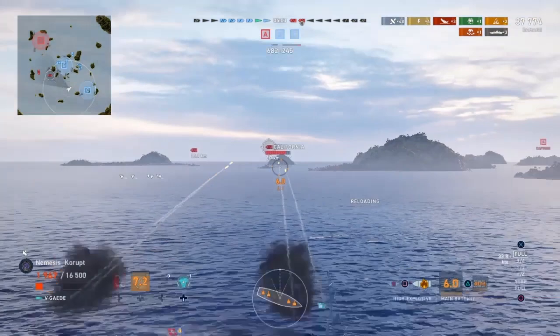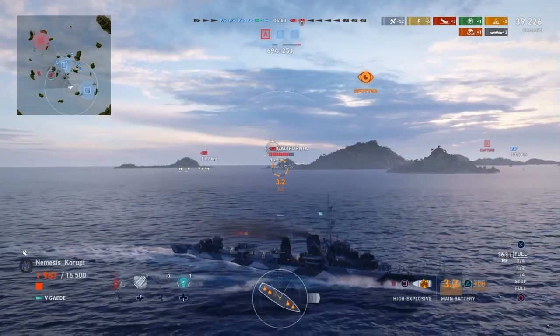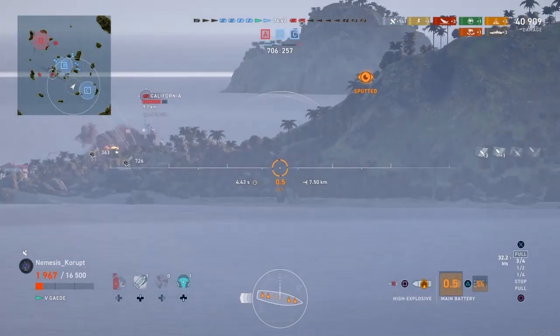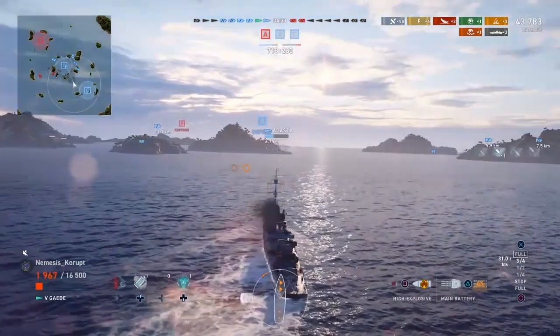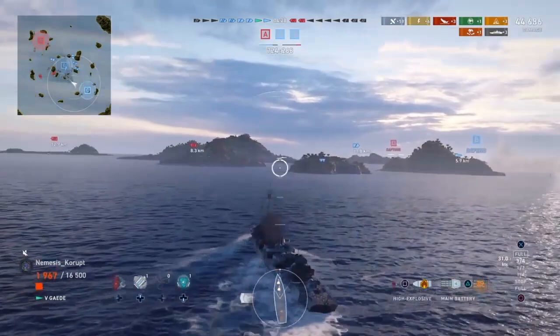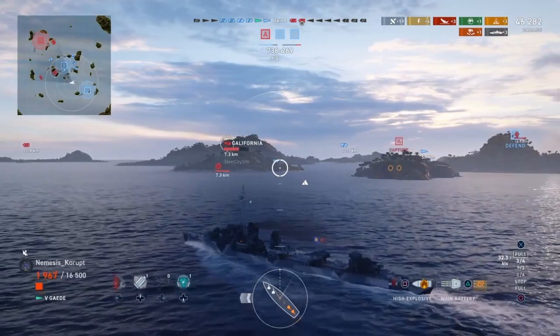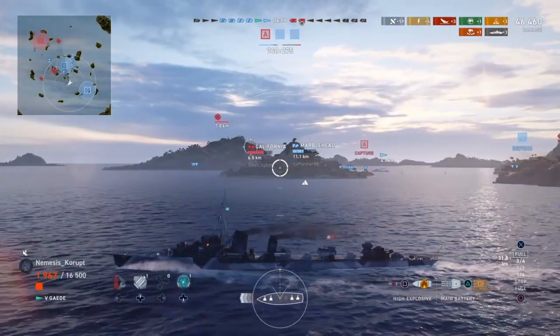Looking at the score Nemesis has racked up, he does have three kills and just under 40,000 damage done, although he is going to pass that 40,000 damage threshold right now with some shots on this California, who is not going to return fire in his direction. He still has to worry about that other enemy battleship out there, who has been shooting high explosive at him — pretty problematic for a destroyer. Luckily, he is unspotted. His fire on the California continues to burn, so now he is going to move in a little more aggressively, since the blue team is far ahead on points and there are only two enemy ships left.